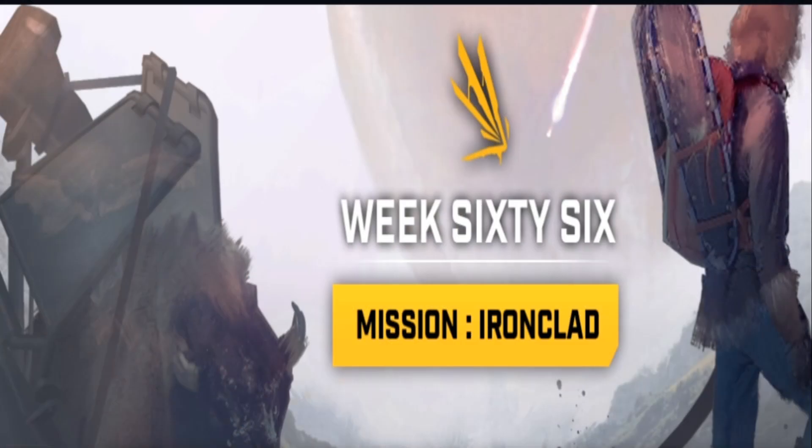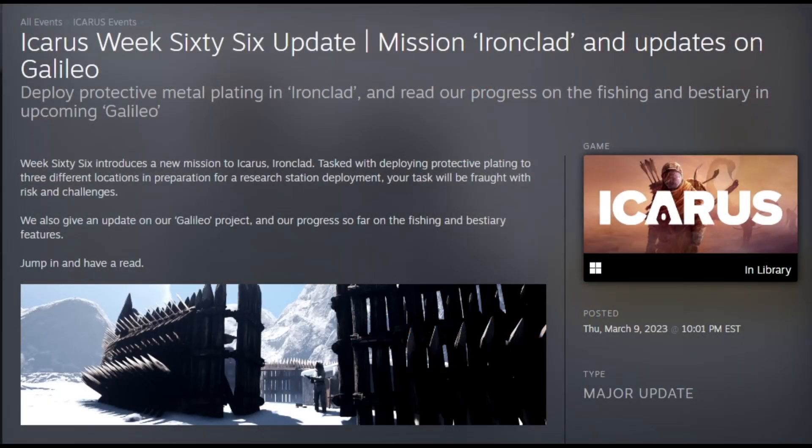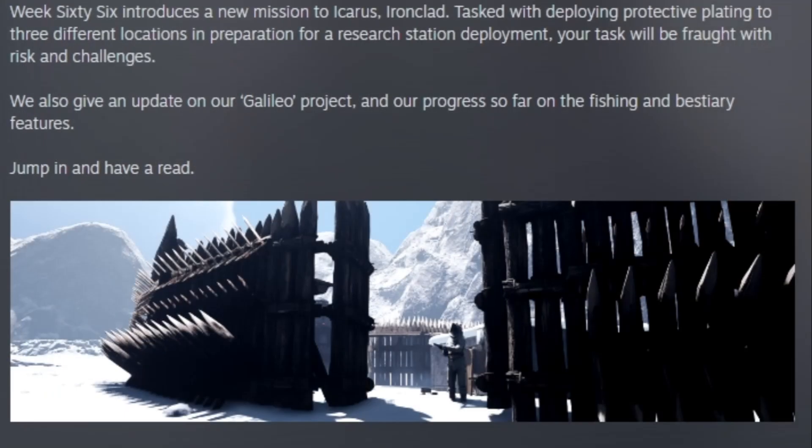Icarus Week 66 Mission Ironclad update — covering Mission Ironclad and updates on Galileo. Deploy protective metal plating in Ironclad, and read about their progress on the fishing and bestiary in the upcoming Galileo patch. Week 66 introduces a new mission, Ironclad, tasked with deploying protective plating to three different locations in preparation for a research station development. Jump in and have a read.